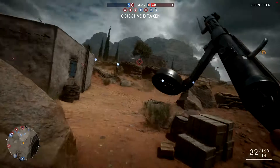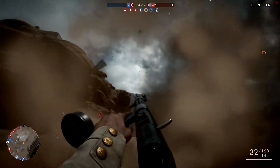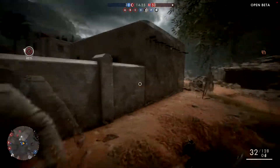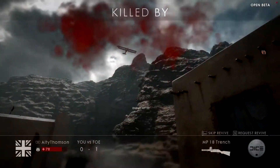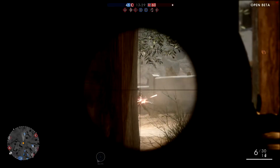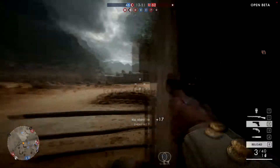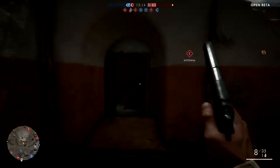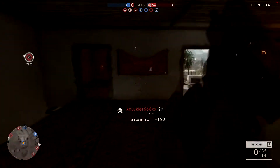We've taken objective D — well, it's not delta, it's 'Duff.' Something of a duff objective. Have a grenade! You fired a cannon at me — that was just rude. Okay, okay, that did not go in my favor at all. Yeah, I shot someone. I don't think I killed him but I shot him, that's all that matters. Into the building — die! Gotcha!